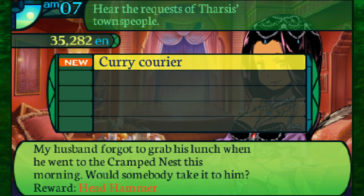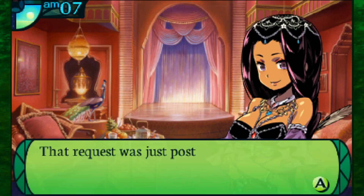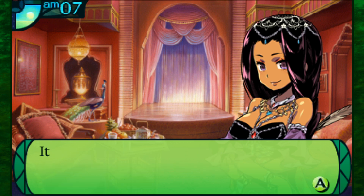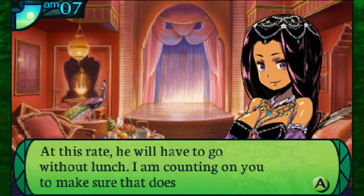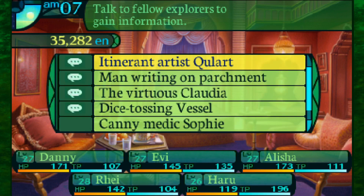The last request: my husband forgot to grab his lunch when he went to the crab nest this morning - would someone take it to him? I guess our next labyrinth is going to be the cramped nest. The client wishes to send her husband a handmade lunch. The husband's name is Aldis and he is a soldier posted in the cramped nest. I just need to completely fill up the map sooner or later.